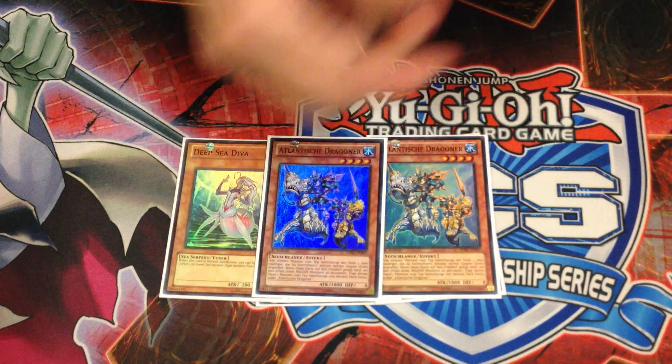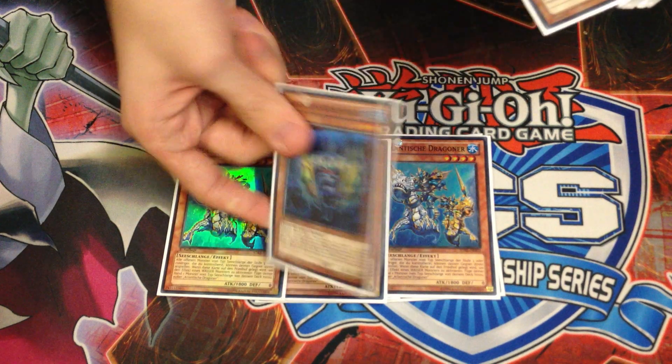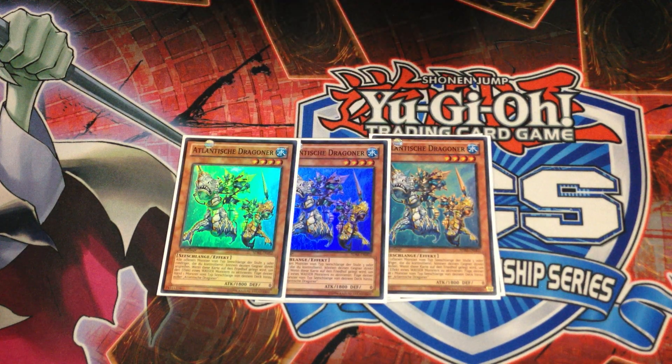Then I played Triple Dragoons. It helps you search out your Divas and your Moulins, and of course all the other toolbox cards you may want. I made Bahamut Shark and Abyss Dweller once each off of these cards as well, so I got free searches. It was generally such a good card, and I really enjoyed using it.